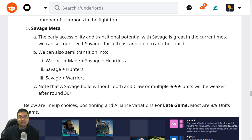The current meta with Savages allows early accessibility and transitional potential — there are three Savages and we can sell them at full cost. After using Savage as the cornerstone, we can look into similar transitions. In the second case we don't have to sell all the Savages — we can go into Warlock/Mage/Savage/Heartless, or Savage and Hunters, or Savage and Warriors. Note that the Savage build without Tooth and Claw or multiple three-star units in the late game will be weaker — it is an early game build getting more popularity because of the bleeding, but without that cornerstone you will be much weaker after round 30.